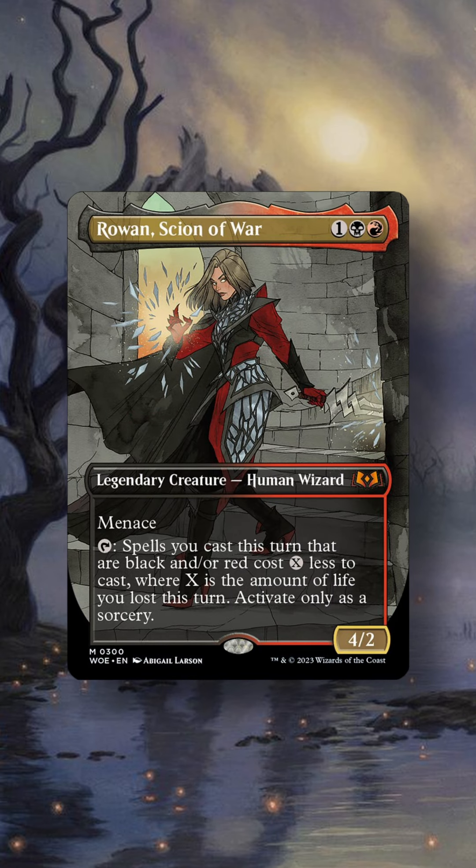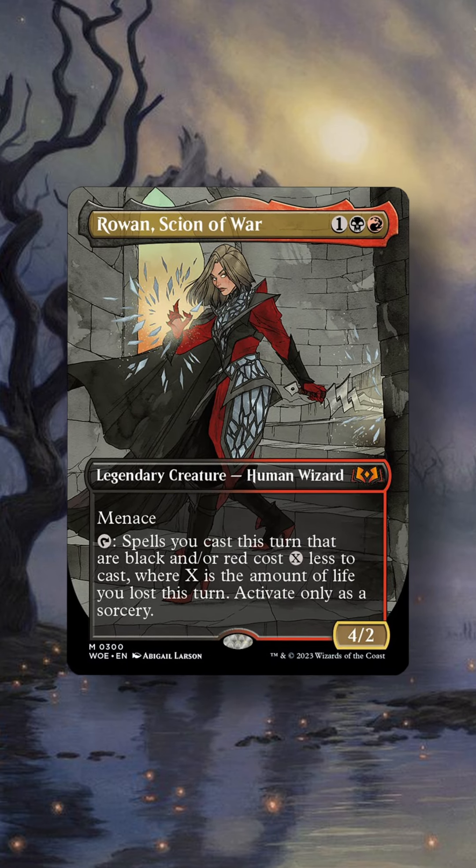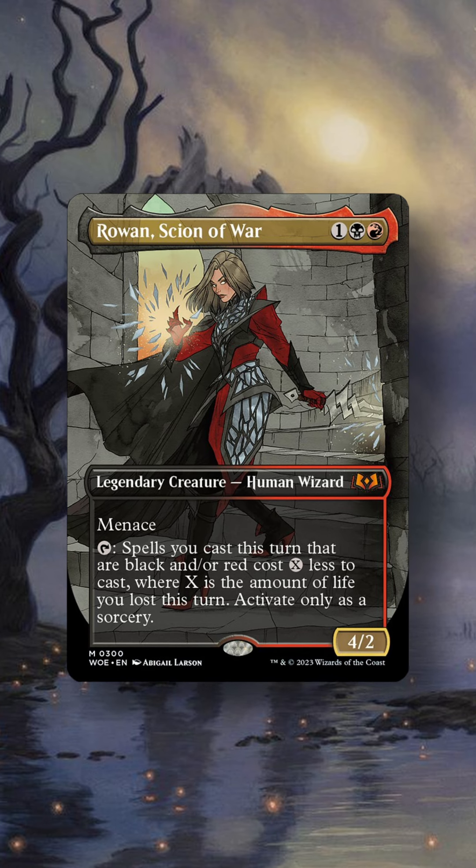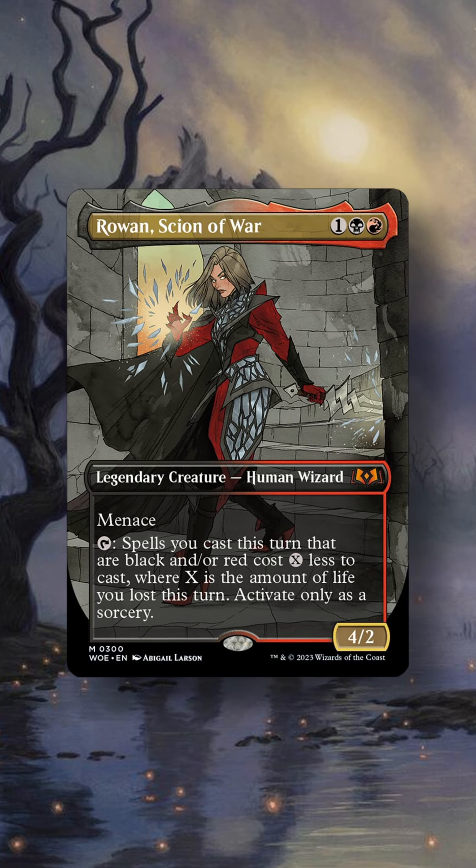Rowan, Scion of War. Menace. Tap: Spells you cast this turn that are black and/or red cost X less to cast, where X is the amount of life you lost this turn. Activate only as a sorcery.